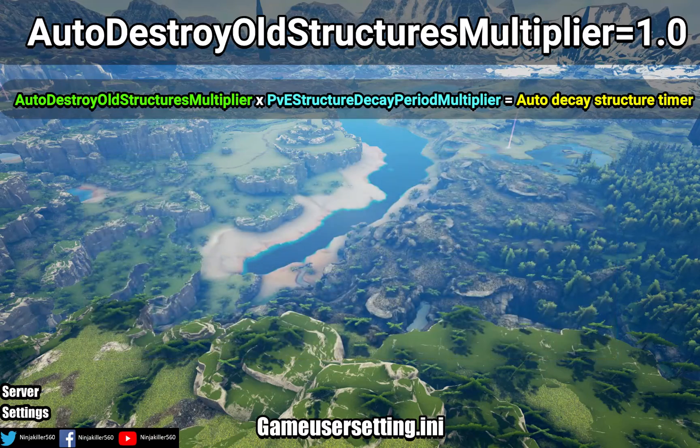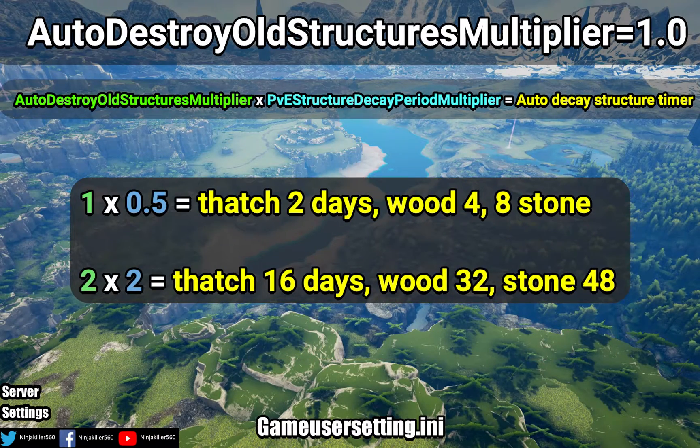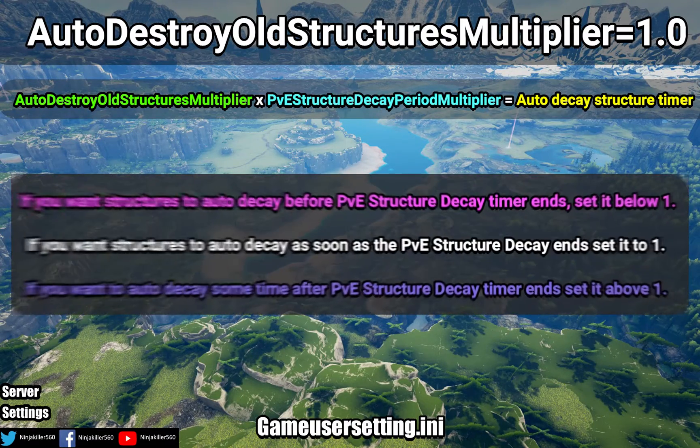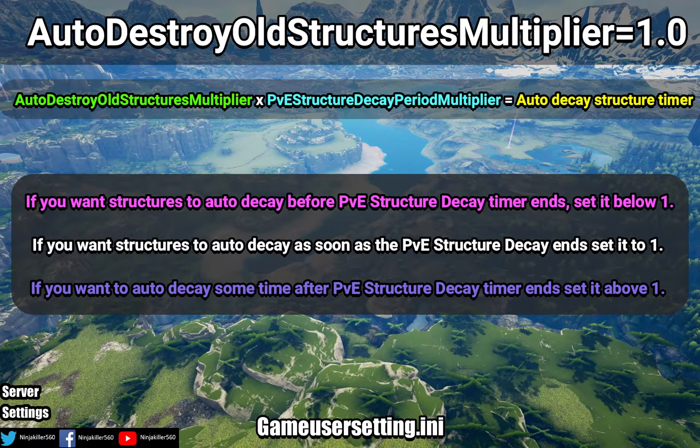In the second example, with PVE set to two times, structures are ready to decay at eight days, sixteen days, and so forth. However, with the auto destroy multiplier set to two as well, structures actually have another week before they auto delete — so they won't auto decay until sixteen days, even though they're ready to demo at eight days. In summary: set auto destroy below one to demolish before the PVE timer ends; set it to one to demolish exactly when the PVE timer ends; set it above one to demolish sometime after the PVE timer ends.